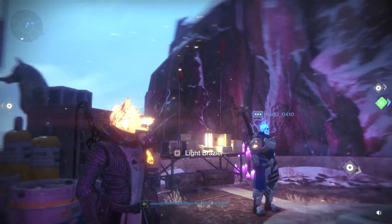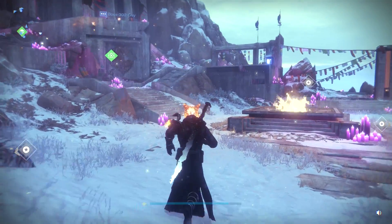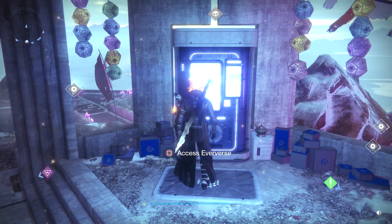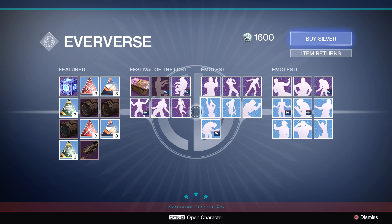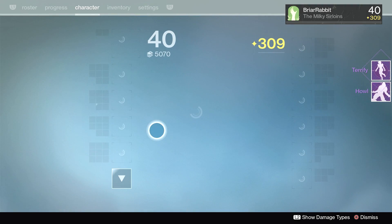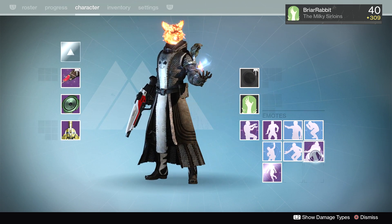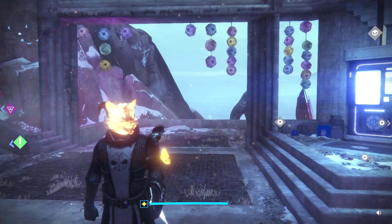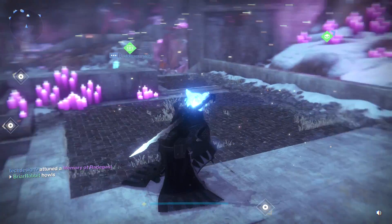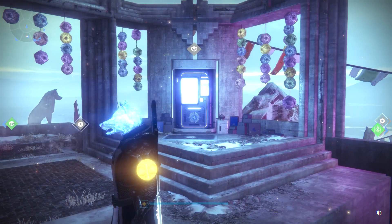I also wanted to check out the temple because it looks amazing. I'm not sure how many Easter eggs there are in here. I wanted to go to Eververse and buy a couple of emotes — obviously the Howl, I got to get that one, and Terrify. The Howl is going to do something special — it will change the mask. Here we go, Howl! It turns it blue. The Howl emote is very, very cool — it changes your mask blue. If you want to keep it red, keep it red; if you want to make it blue, use the Howl emote.